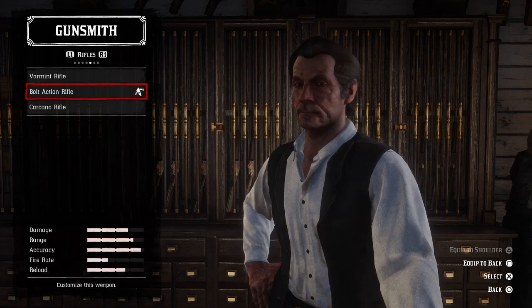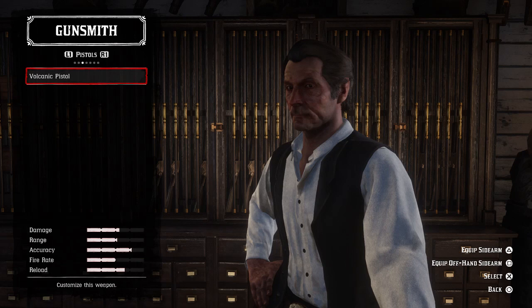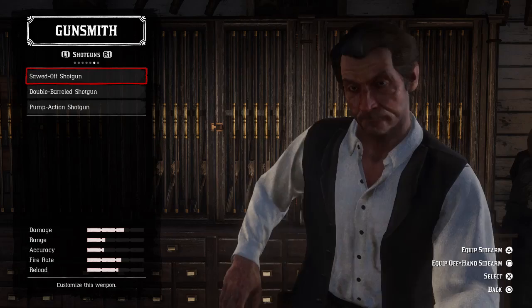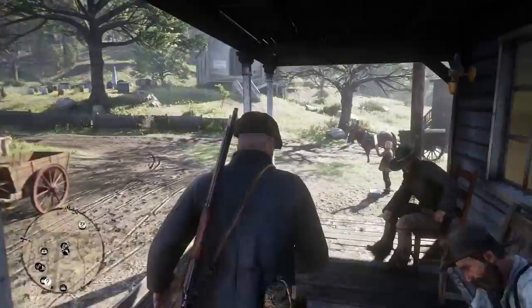You can only equip a certain amount at once. My favourite to have is the bolt action rifle — as you can see it's already equipped to my shoulder — and same goes for my favourite pistol which I want as my preferred sidearm. Some weapons like the rare shotgun don't show up in the customise menu, which is a shame, but you can sort it out with a few of them. It's a great tip to save you having to go back to your horse or entering a mission without your favourite weapon.